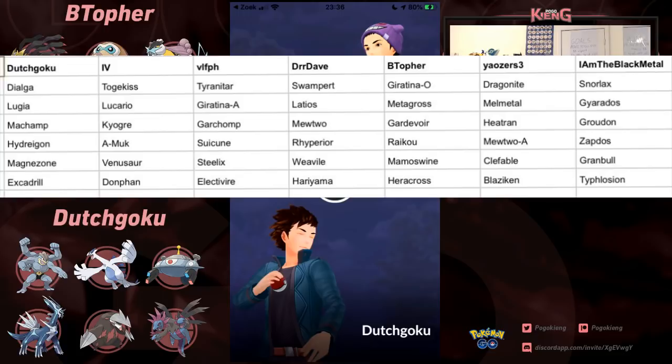Togekiss — the best Charmer by far in Masters. Tyranitar, a really great counter, maybe picked a little bit too early. Swampert, really good. Giratina Origin Form, Dragonite, Snorlax — all really great. Then moving on to the second list: Lugia, Lucario — Lucario picked really early, interesting.